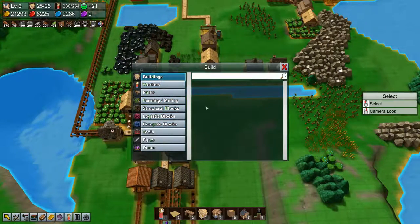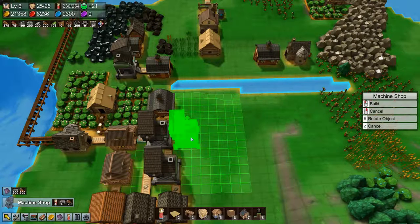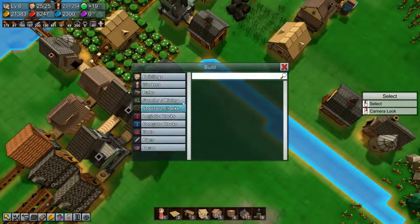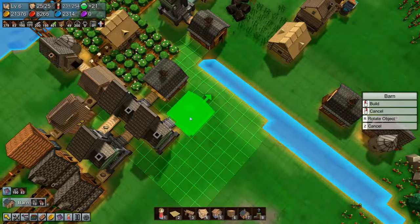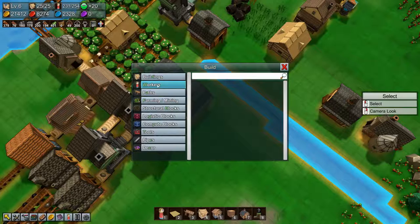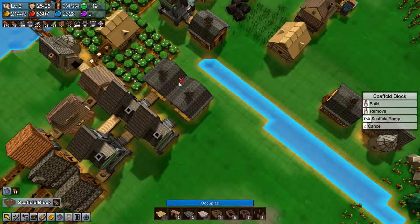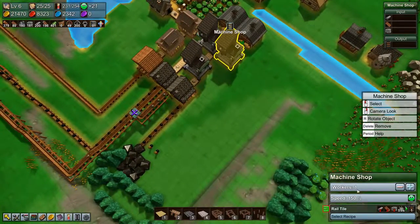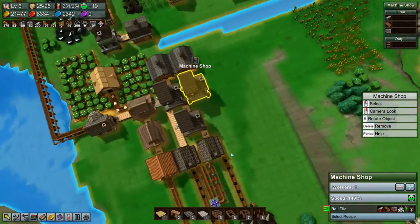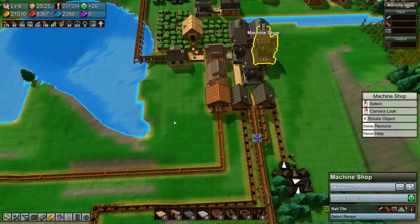We're going to need another machine shop, which we're going to stick up here like that, and we're going to set it to make rail tiles. Then we are going to need another barn, which we'll stick there, and we will put a cloth conveyor belt in between. We don't really need it to go that fast right now. So what do we need for rail tiles? We need iron plate, planks, and stone brick.